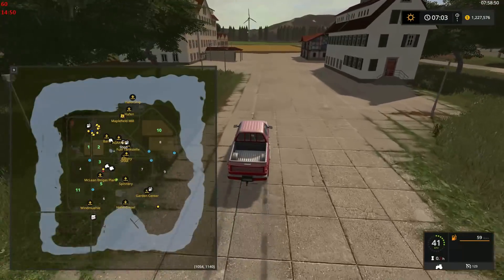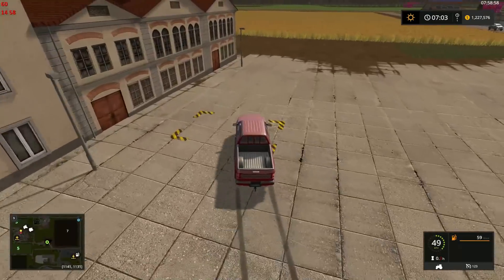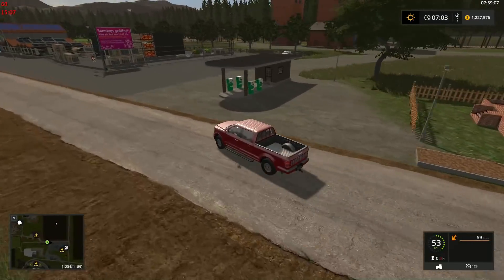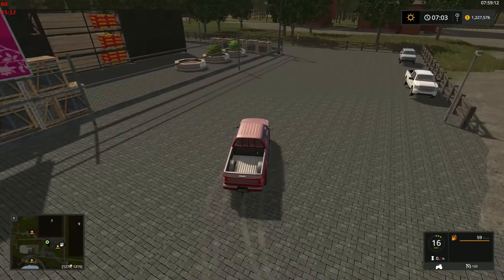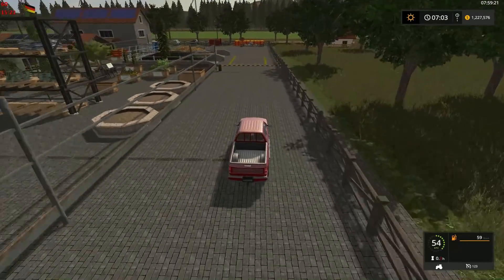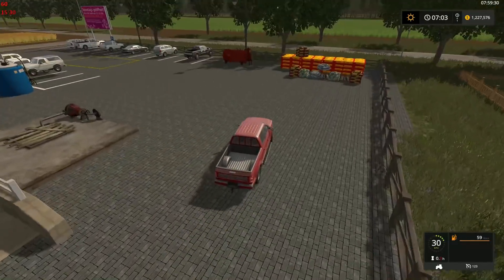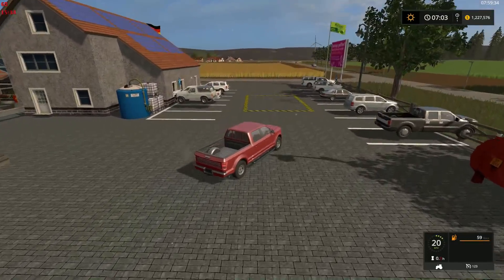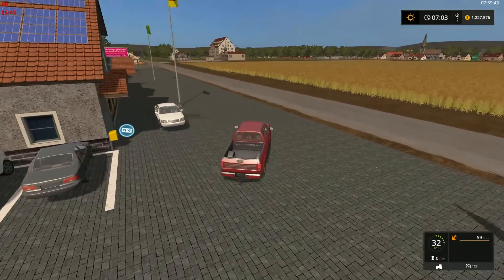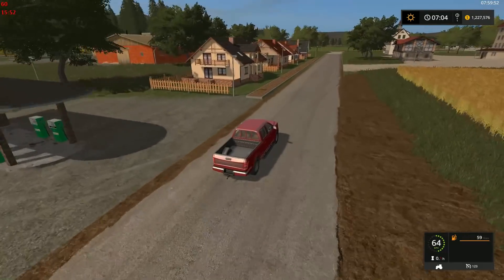And up here - okay, here's our spinnery, so that we can sell our wool. Here's our fuel station. And I believe this would be the garden center - it is indeed. A little bit glittery with that particular texture. And we have a levitating bronco. In fact, all of these vehicles are a little off the mark - some of them are definitely a little floaty. There's our bank.